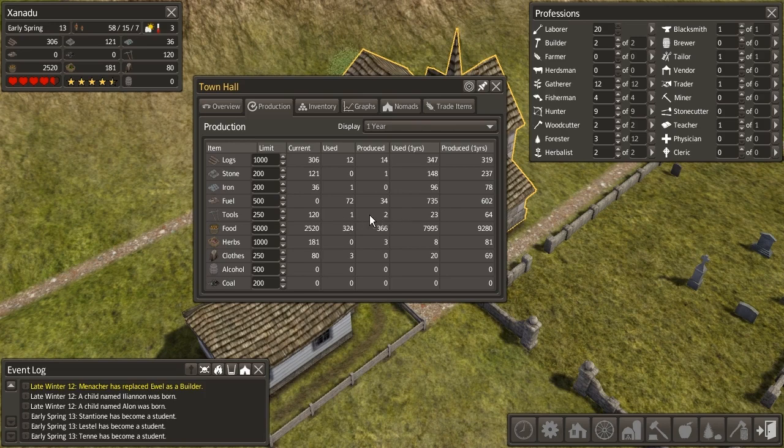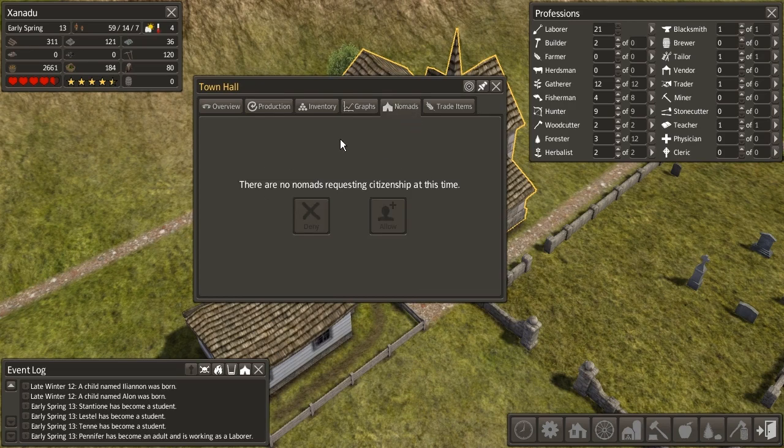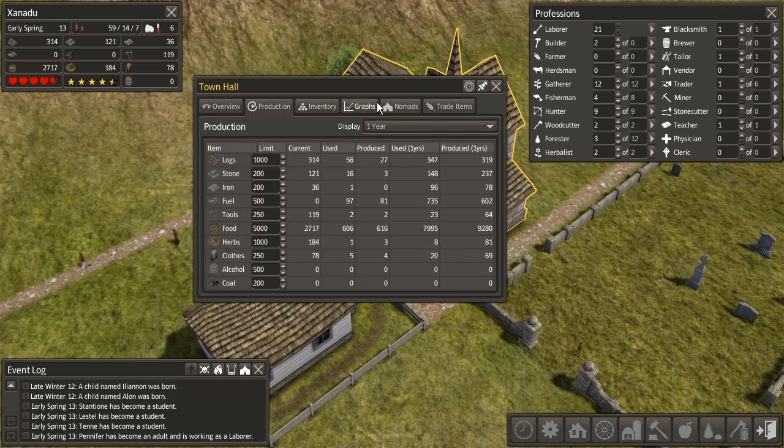Tools and hide clothes get produced very slowly — probably because we don't have a whole lot of leather coming in. We can check our exact inventories, graphs of our population levels, how many children versus students, total adults. We can see if there are any drops in these graphs. We can also check if there are nomads requesting citizenship and allow or deny them access. We can see which seeds and livestock we've acquired so we don't need to buy them again — once you buy seeds, you can use them forever.